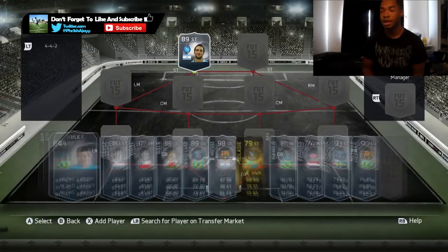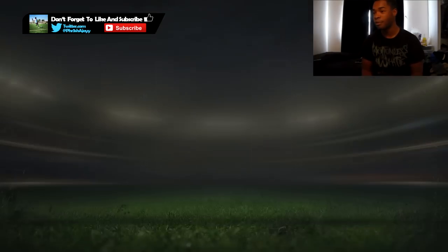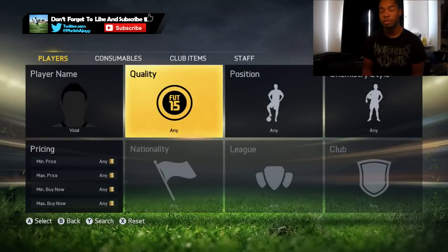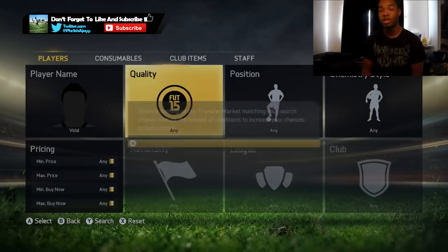That's basically the first method. With gold players, however, it is a bit different - you don't necessarily have to do that. Let's go to Fittdon - at the maximum price he's still extinct of course. In this situation, you can either do the price method, or what I like to do is go over to the quality filter.